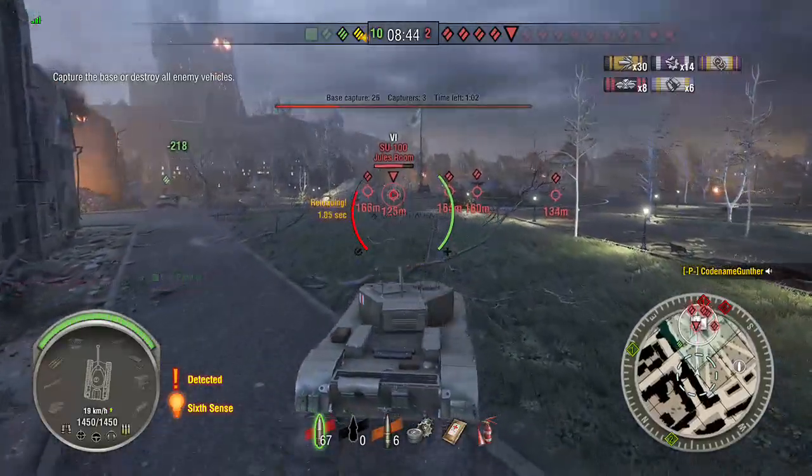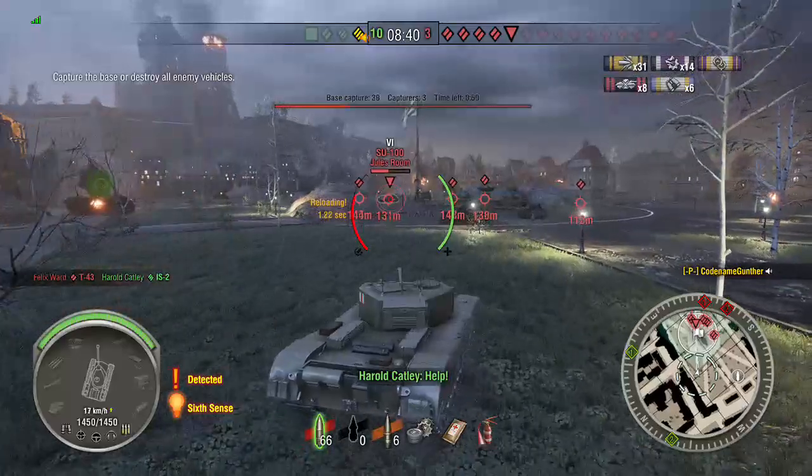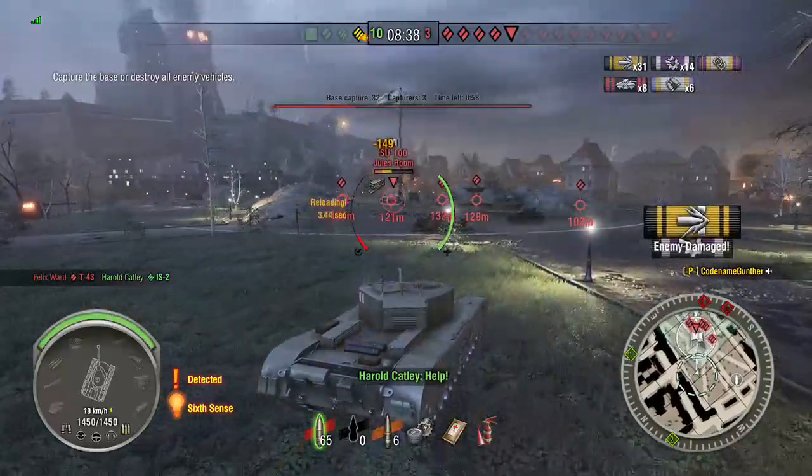The bots cut down the artillery pretty quickly. That's what's nice about the GW Panther — they're going to kill it pretty quick just because it's so tall.